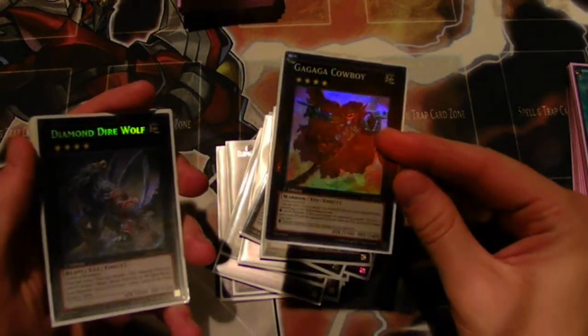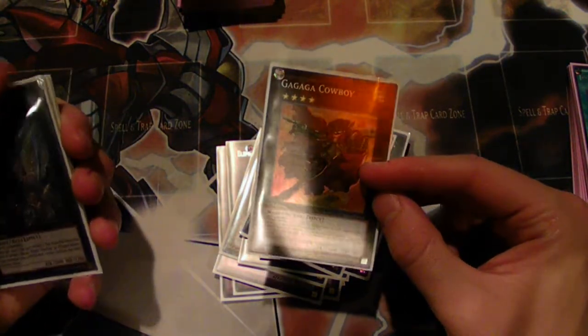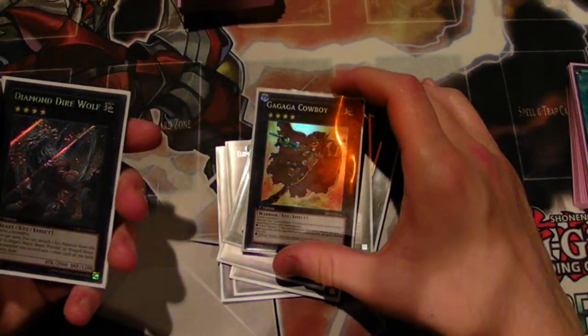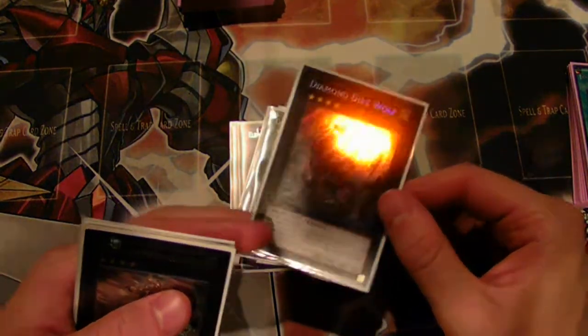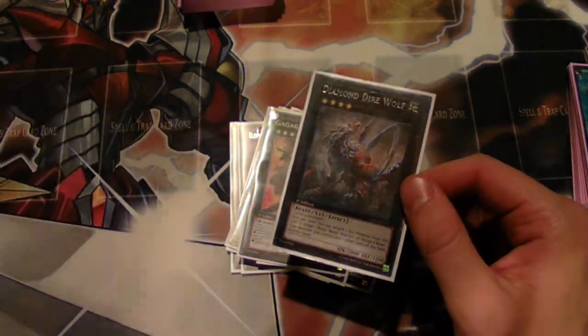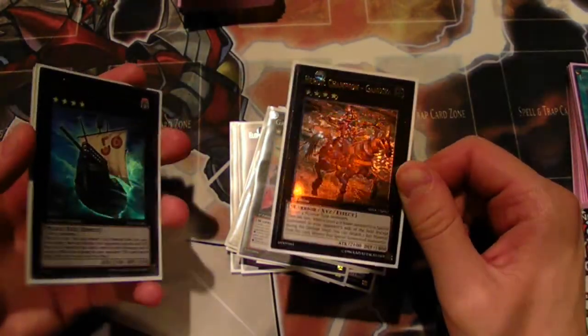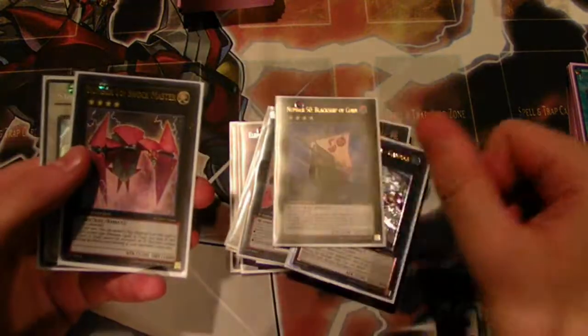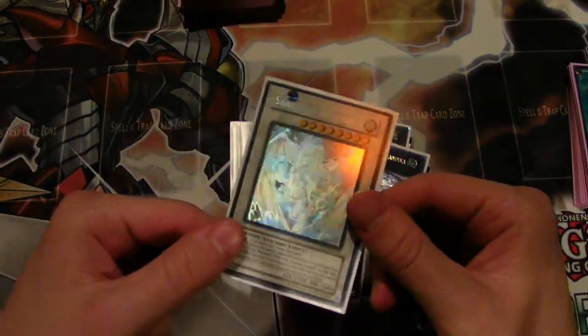Abyss Dweller — I didn't use this today but I still really like it, especially with Bubble Man since Bubble Man gives it an extra attack. Cowboy — I did use it for game but I still hate it; the burn damage doesn't feel worth it unless you're stealing a game. Diamond Dire Wolf — had it in case I went against Royal Decree or Imperial Iron Wall, which would completely shut down my deck. Gantetsu wasn't as helpful as I thought. Black Ship is always good. Shock Master completely locked down a scrap deck player. Stardust Dragon to go with Starlight Road.